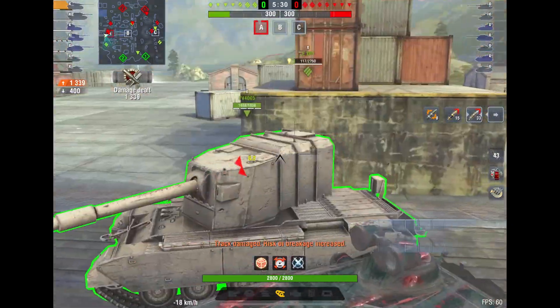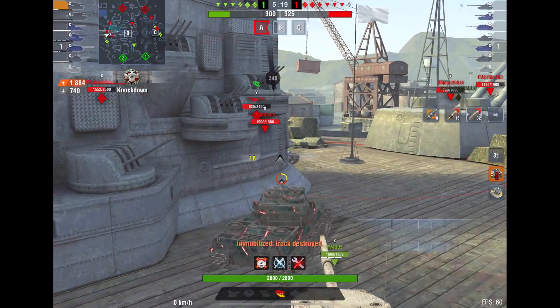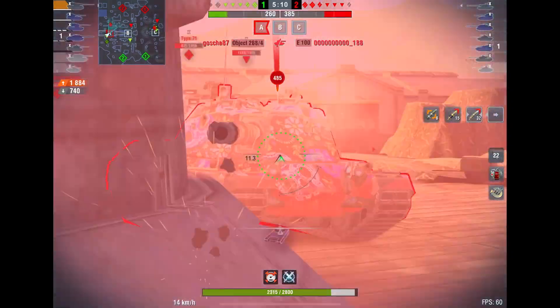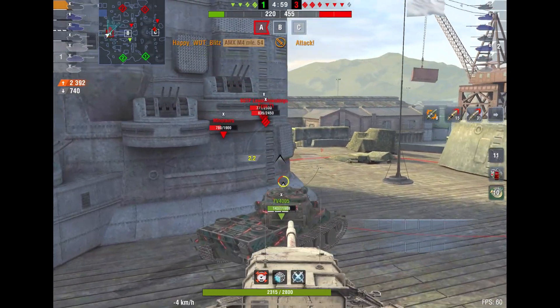In certain situations you'll be able to block a shot that will save your life. The armor is top notch, probably just a little bit worse than the Type 71. The Type 71 has really good armor all around, but the AMX M4 has it at least on the front.